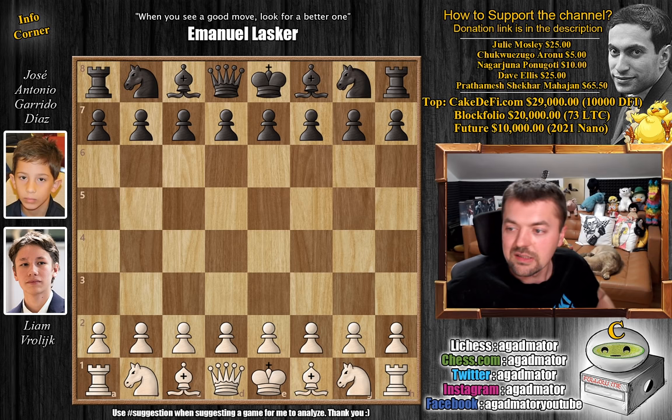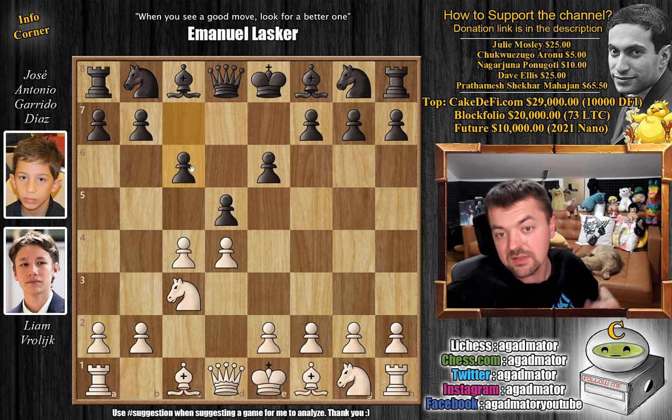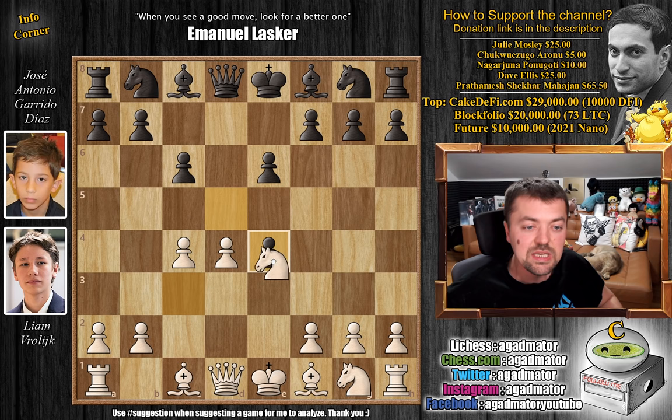Let's dive straight into it. It's from the Semana Santa Alicante tournament. Vrolik with the white pieces opens with d4. We have d5 by Jose Antonio, c4, e6, knight to c3, and c6. So we have the Semi-Slav defense on the board. And while usually knight to f3 and e3 are the most popular ideas here, Liam strikes in the center with e4 right away. d captures on e4, knight captures, and bishop to b4 check.